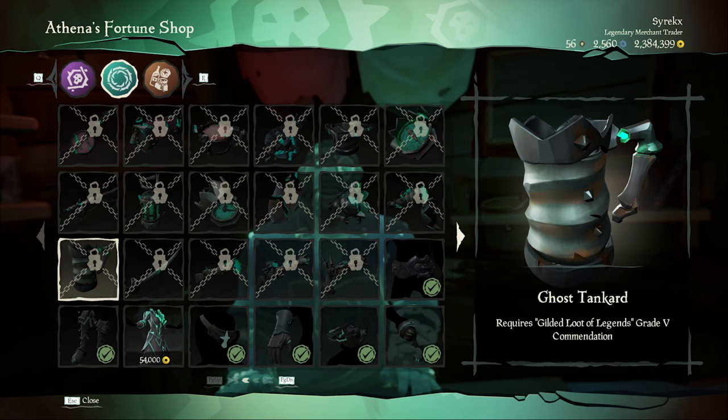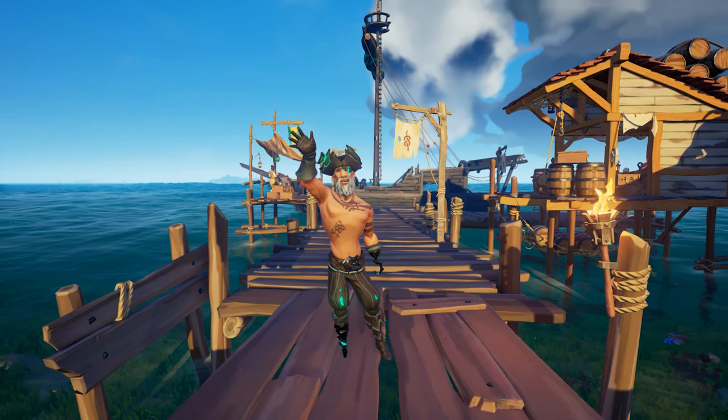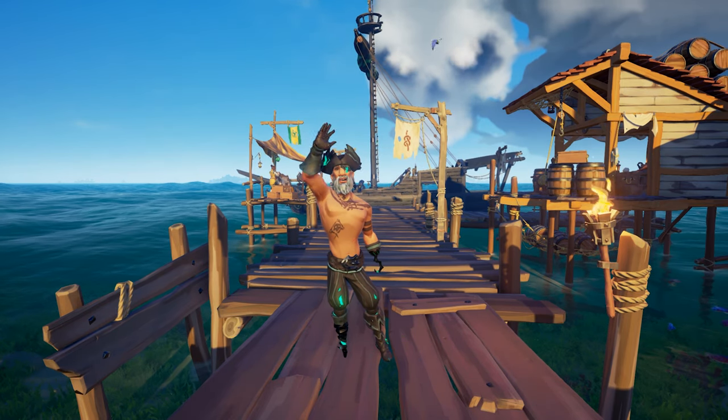For the ghost tankard, you need the Gilded Loot of Legends grade 5 commendation for selling 50 relics of ancient fortune. If you enjoyed this video, make sure to like and subscribe. Have a great day, and I hope I'll see you again!